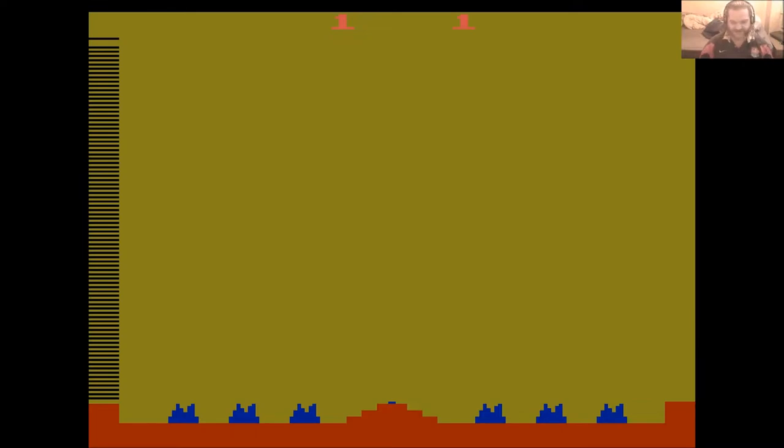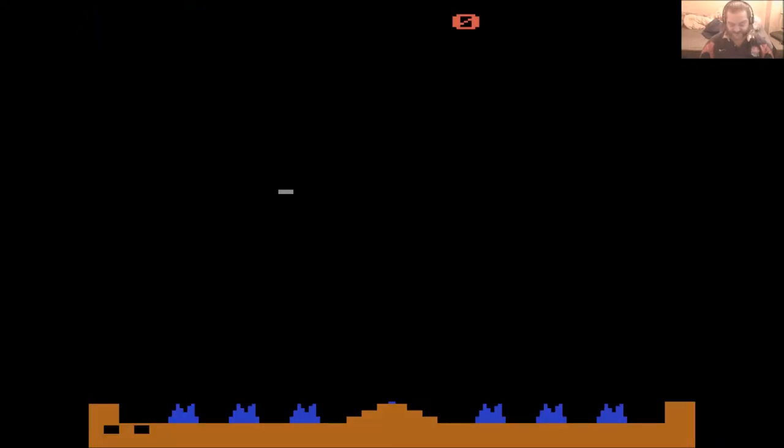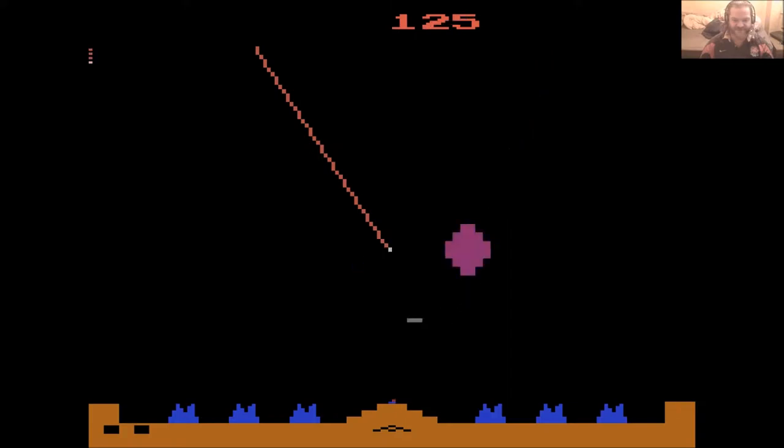There are 34 variations on this cartridge — 17 for one player and again for two player. I don't find there's a great deal of difference between any of the variations, so we'll just stick with version one. And here we go — you move the cursor around and fire your defensive missiles to stop the incoming missiles.